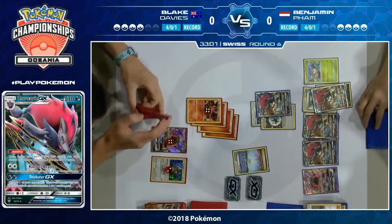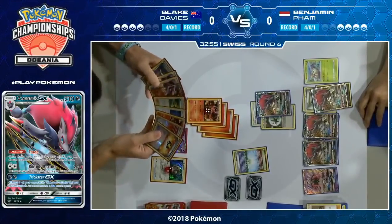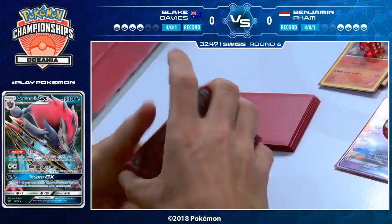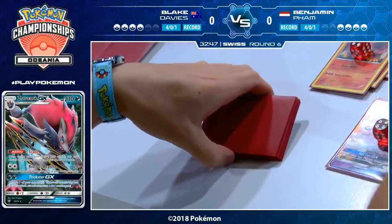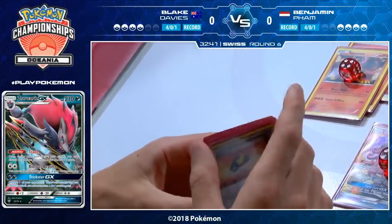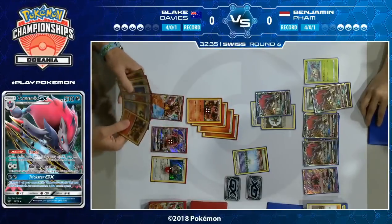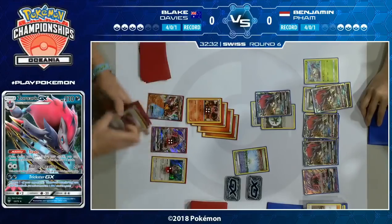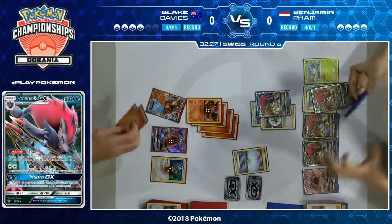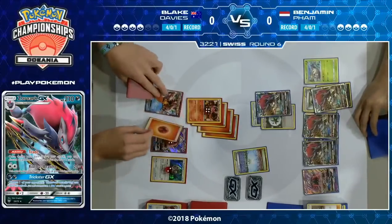Blake has gone from being two prizes up with a whole bunch of energy and options, to being even on prizes. There are no Steam Ups coming because there's no Volcanion EX on the field — Steam Artillery does 100, that's not enough damage. He still has to get rid of that Parallel City just to free up bench space. He plays two copies of Scorched Earth but doesn't seem to play any Field Blower, so he'll need a Scorched Earth first.